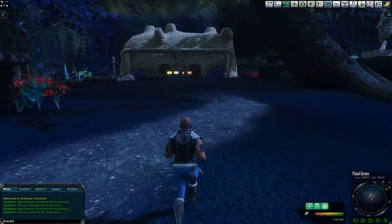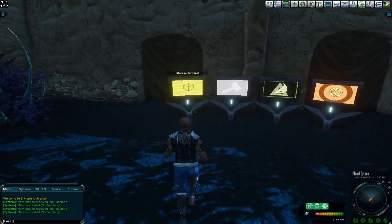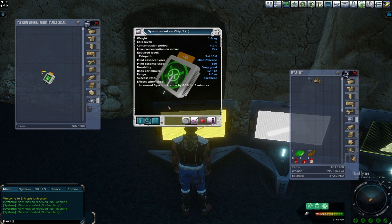First we'll stop over here and I'll show you what the chip looks like. There it is right there. Concentration period is 4.2 seconds. You lose the concentration if you move. The required level — it says that you need telepath skill, but it also says that it requires a level 0. I happen to have a 9.4, so I'm good — but it seems like a level 0.0 is sufficient.